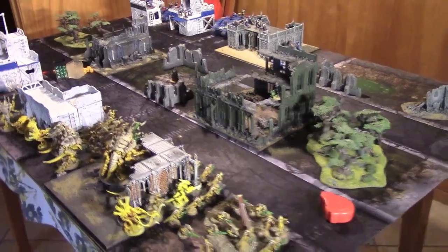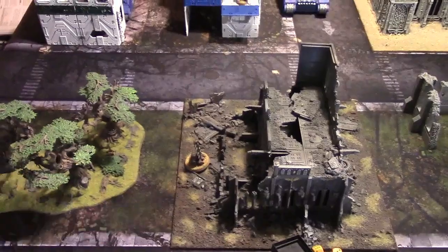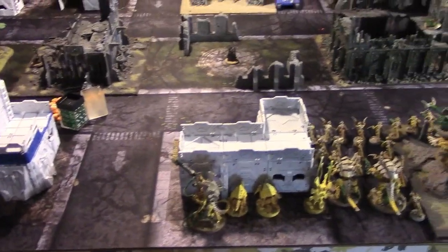We have three objectives in the center. As you can see here, there's one right there, one right in the middle, and one right there — three along the center line. The Ultramarines are set up and deployed. My Nids are also set up and deployed. Ultramarines have first turn.